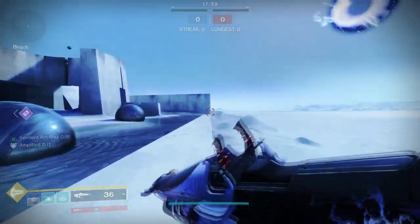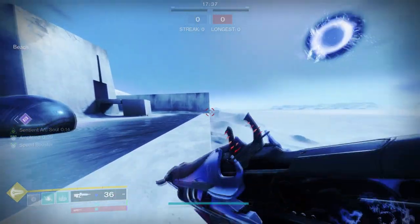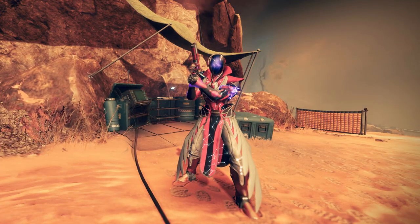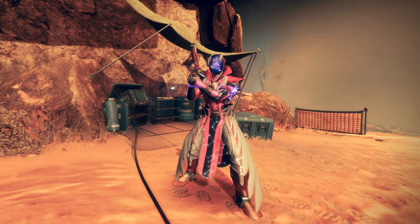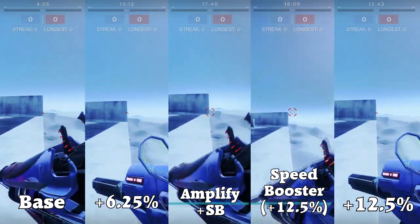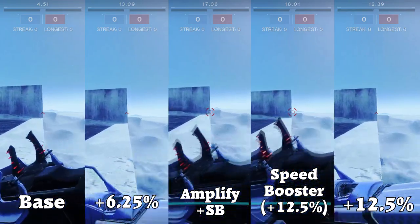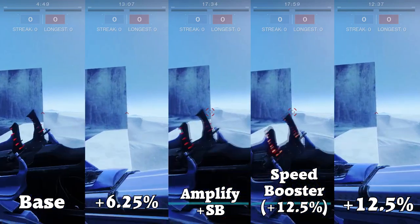If you continue sprinting with the Amplified buff, you'll get a buff called Speed Booster as well. Speed Booster puts you up to the cap of 12.5% increased sprint speed. The thing is, this can't break the cap, meaning having a sprint speed increase in addition to Amplified will just hit the cap faster.